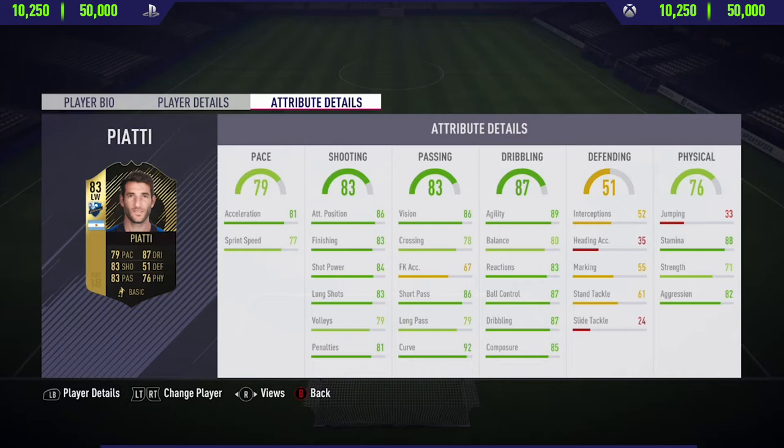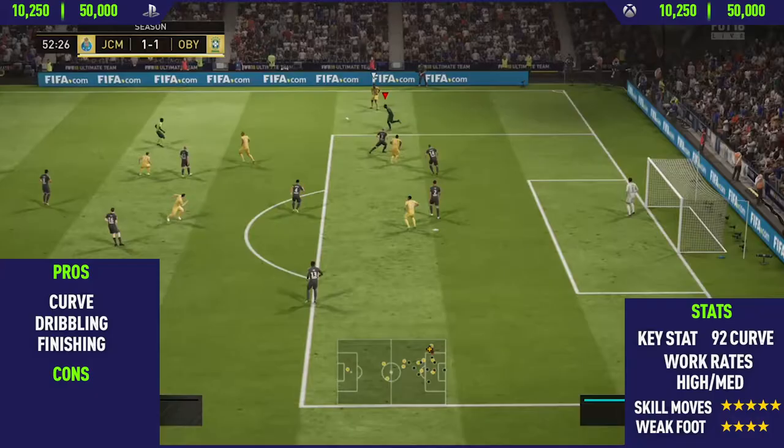Moving into the stats now, the first stat we're going to look at is his acceleration at 81, which isn't too bad. Sprint speed isn't really the best though at 77. Moving into the shooting category, he's got very nice finishing, shot power and long shots — nothing extraordinary, but very very good stats all around in the shooting category. The passing category is again very very good — curve at 92, really nice short passing and really good vision. The dribbling category is probably where his best stats are: 85 composure, 87 dribbling and 89 agility. So overall this card is very very good.